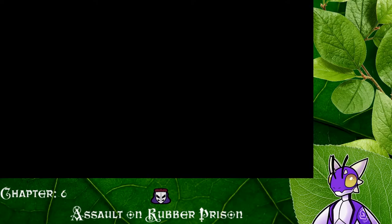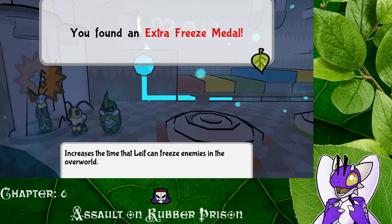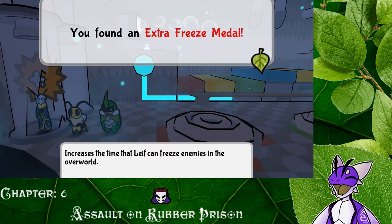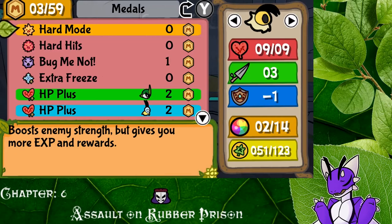That got us into what? Because now I'm all scared. What did I get us into? Oh no — one of these. That's fine. What's this? Increases the time that Leif can freeze enemies in the overworld. Yes! That is so cool. All right, cool — the extra freeze medal. Totally, I will totally take that. We're going to get that going right now.